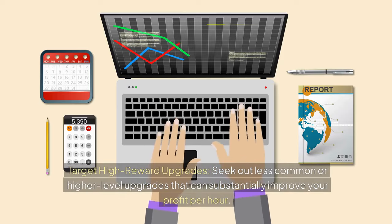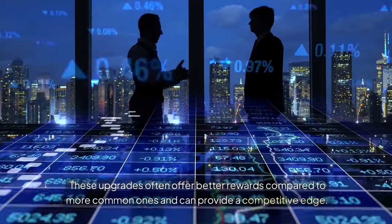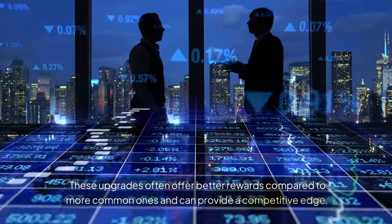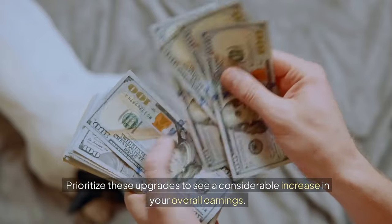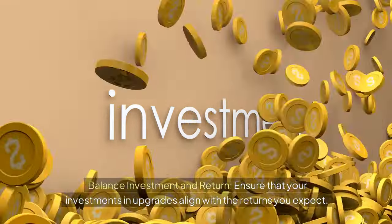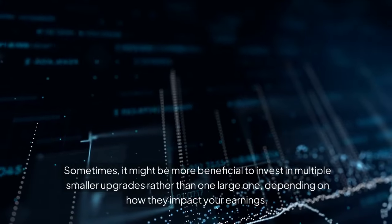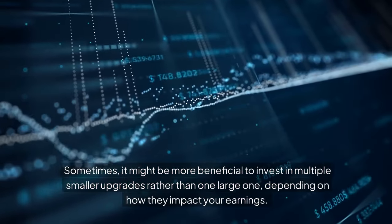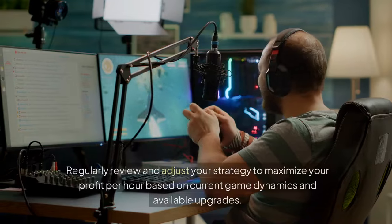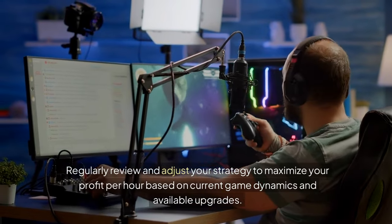Target high-reward upgrades — seek out less common or higher-level upgrades that can substantially improve your profit per hour. These upgrades often offer better rewards compared to more common ones and can provide a competitive edge. Prioritize these upgrades to see a considerable increase in your overall earnings. Balance investments and return: ensure that your investments in upgrades align with the returns you expect. Sometimes it might be more beneficial to invest in multiple smaller upgrades rather than one large one, depending on how they impact your earnings. Regularly review and adjust your strategy to maximize your profit per hour based on current game dynamics, updates, and available upgrades.